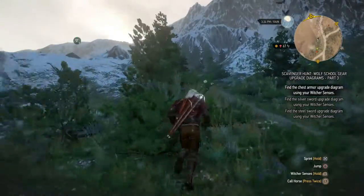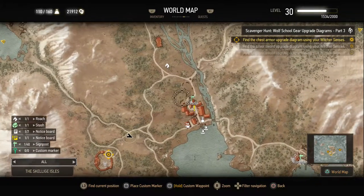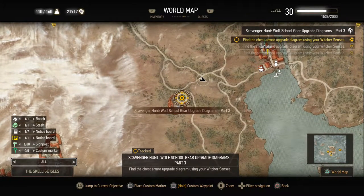Now we're going to first find the chest armor upgrade diagram. I'm going to quickly show you the map. We were at Firesdahl and just to the southwest of it is the first armor upgrade diagram — the chest armor upgrade diagram. I'm showing you the map this time because someone in the comments made the astute remark that I never actually showed the map.